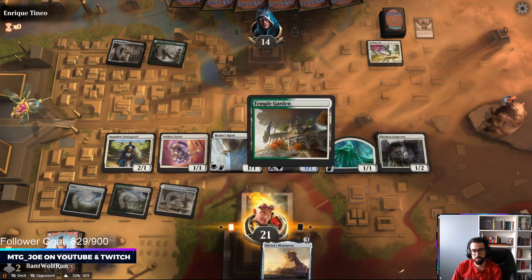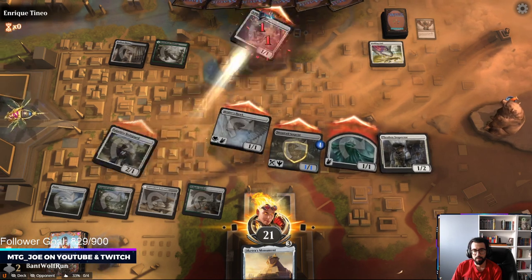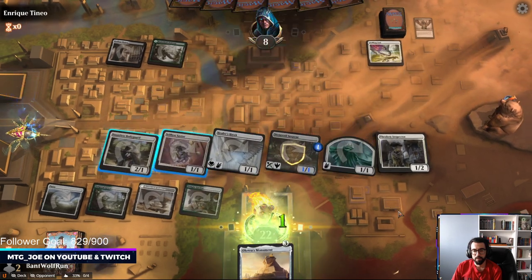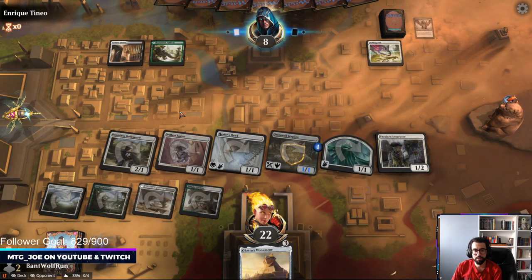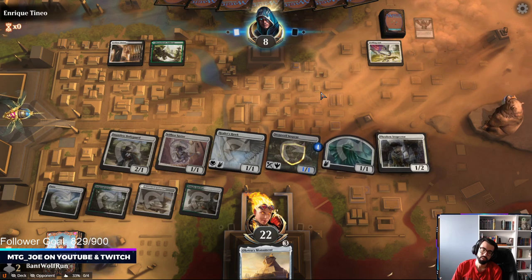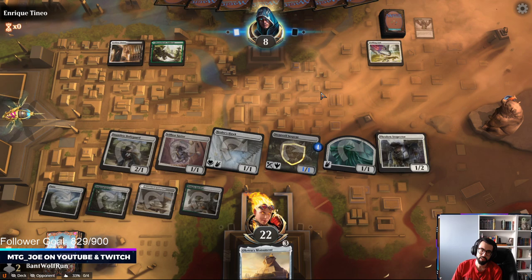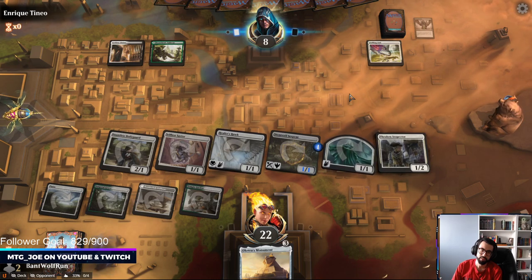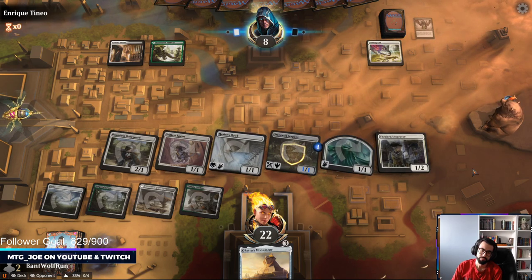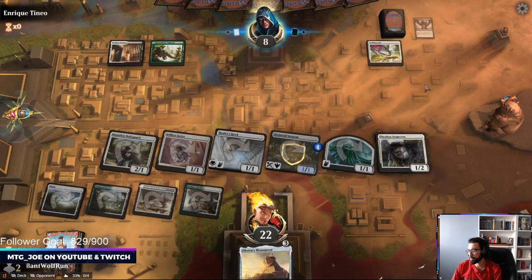Monument's pretty good. One, two, three, four, five, six, seven. Put them down to one next turn. Have a mix of odd and evens for Extinction Event. I think we're in a pretty good spot.